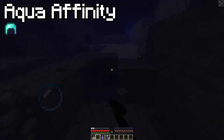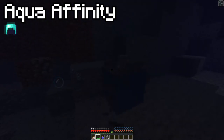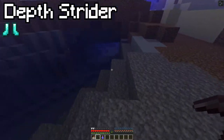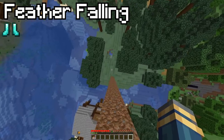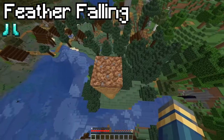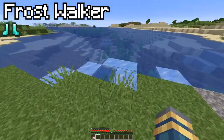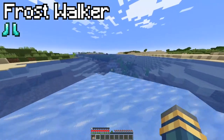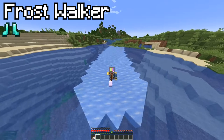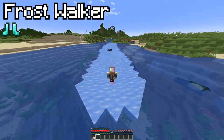Aqua Affinity makes mining underwater much faster — a very useful enchantment. Depth Strider gives you speed and power underwater. Feather Falling reduces fall damage — it does not make you fall slower, which is what I thought it did; it just reduces the damage, which is still very good. Frost Walker allows you to become Jesus Christ himself and walk on water while also turning it to ice.